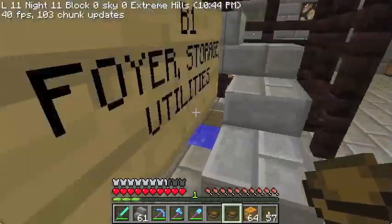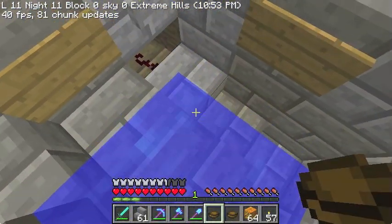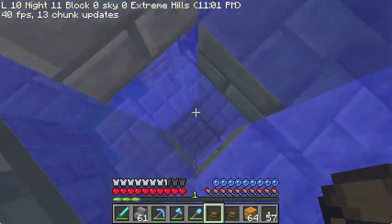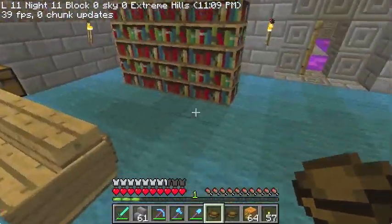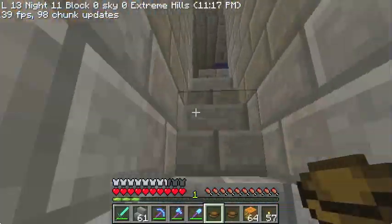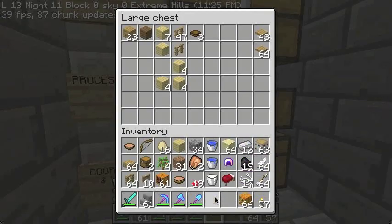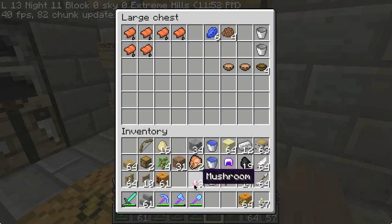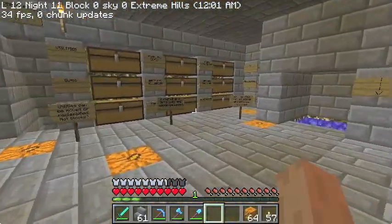Let's head back to storage and drop some stuff off. You may notice I'm being very careful to back into the corner before I activate this — we have discovered that it is possible to hurt yourself if you're not in the corner. Storage is over here. Bowls, extra wood.